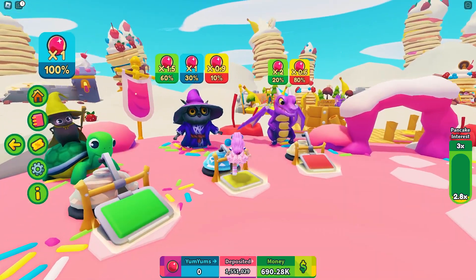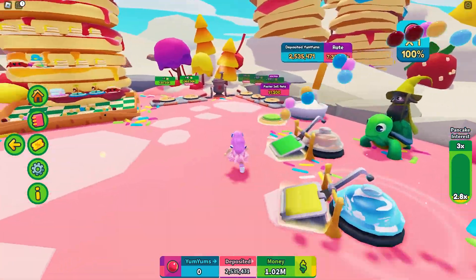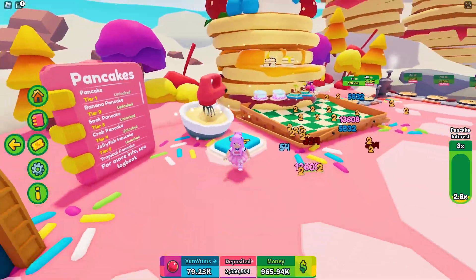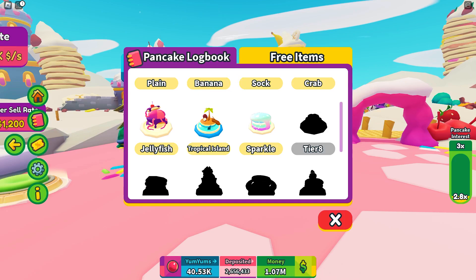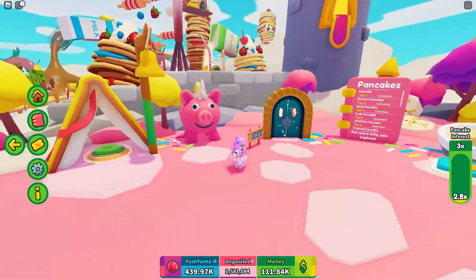Aside from having your own island like any tycoon, this game is built like a simulator — you need to gather stuff (in this case yum yums), deposit them to the creatures, then sell them. You also need to create three pieces of the latest pancake recipe to get to the next tier. I personally find the game fun but it can make me dizzy because of the constant running around.